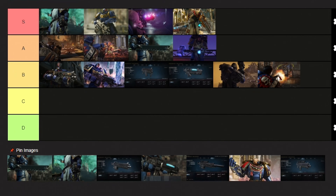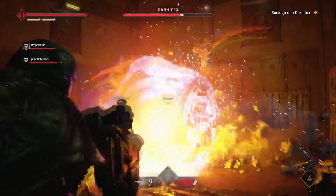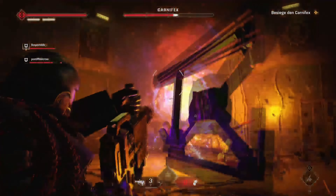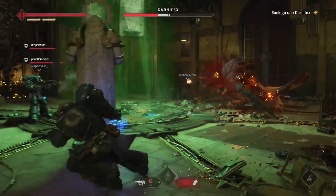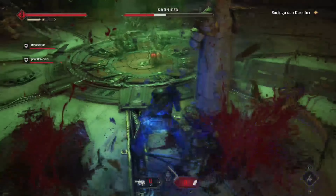For one of the last B tier weapons we have the Multi-Melta. This is the heavy version of the Melta Rifle that packs even a mightier punch than its already powerful thermal counterpart. Just like the other version, the Multi-Melta is great for crowd control. However, you can only use it with the Heavy class in Operator's mode, meaning that this weapon is much harder to get than the other similar options.